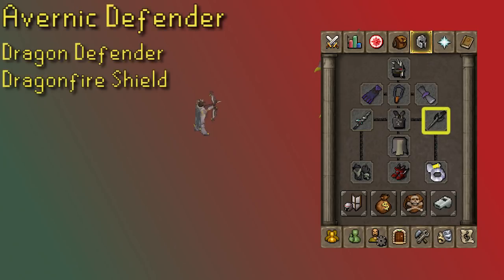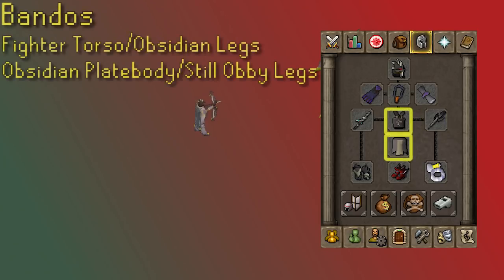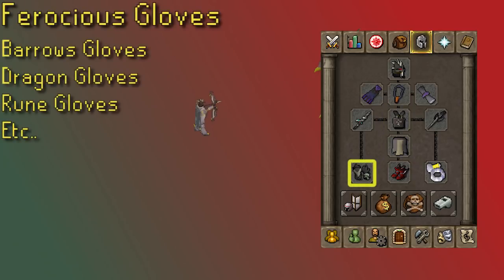The best melee off-hand is the Avernic Defender. The Hydra does not have any dragonfire attacks so you don't need dragonfire protection. If you can't afford the Avernic Defender, go for the Dragon Defender. Best in slot for chest and legs is the Bandos set. The chest plate could be replaced with a Fighter Torso, and the tassets could be replaced with Obsidian for a plus one strength bonus. Best in slot melee gloves are the Ferocious Gloves; Barrows Gloves are a solid secondary.